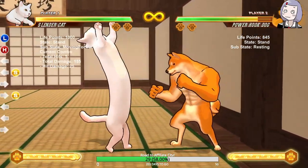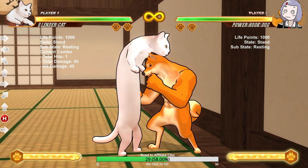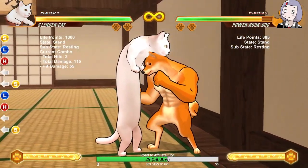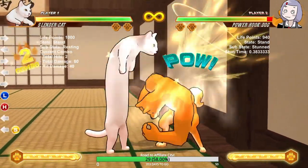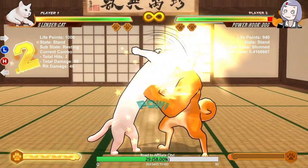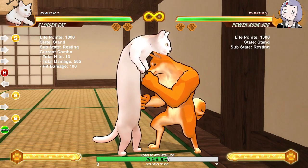This first combo is with Slender Cat, the recent addition to Fight of Animals. You start with a simple standard: light, heavy, light, heavy into back skill. After back skill you go into forward skill, which causes them to bounce up. So the full sequence is light, heavy, light, heavy, back skill, forward skill, then heavy, back skill, forward skill into super. This does an easy 50 percent. I'll also do it midscreen with a dash cancel — it still works, going from about 50 to 53 percent.